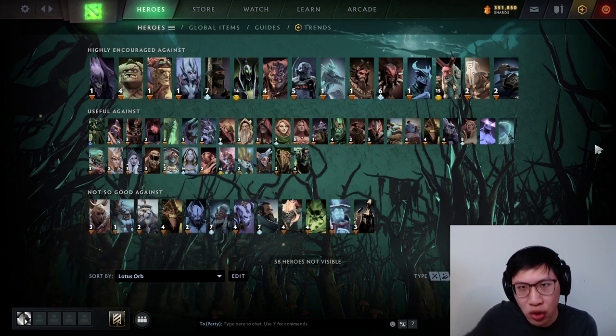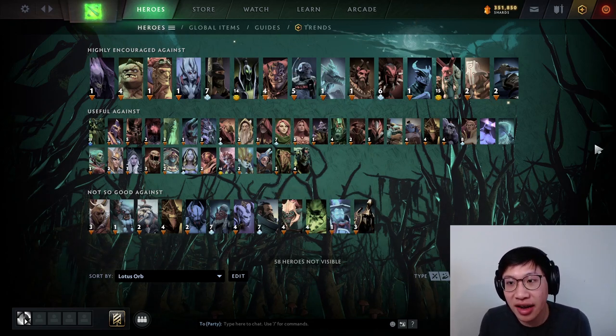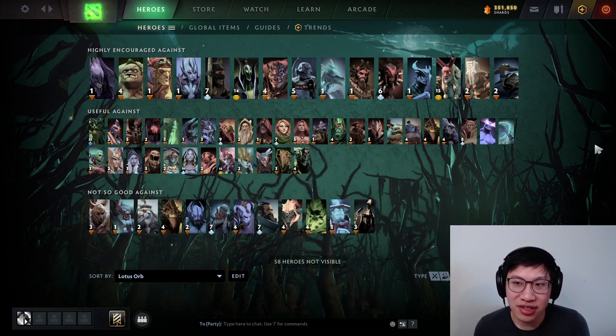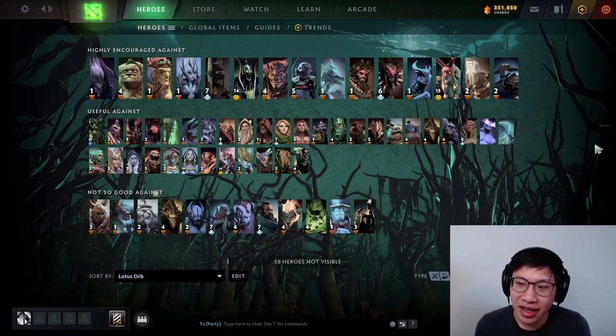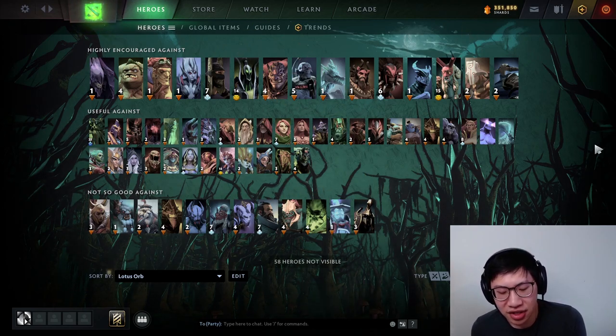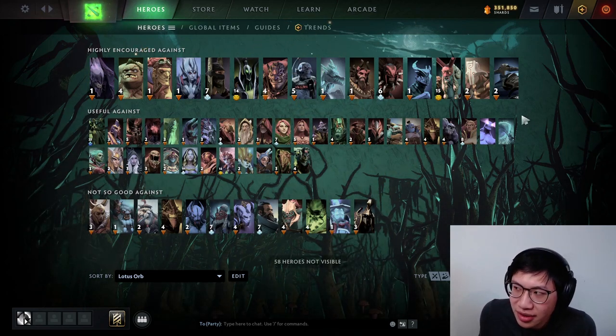Razor: I may not buy Lotus Orb purely for him, but in combination with other single target stuns he makes Lotus Orb pretty good. If Razor uses Static Link on your Echo Shelled carry, they just link each other and essentially nothing happens — you don't lose damage, you might both gain damage. A Force Staff might be an easier way to deal with Static Link, but it's a decent option. Grimstroke: I want to talk about this one more. Soulbind is not reflected, and you can't really dispel it either — if you cast it on someone they're still silenced. However, when Grimstroke uses Soulbind, the synergy is that the enemy team should try to cast a lot of single target spells on those targets. In that way, you're able to possibly reflect a lot of things, which is great.